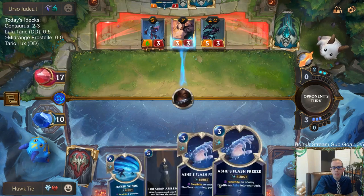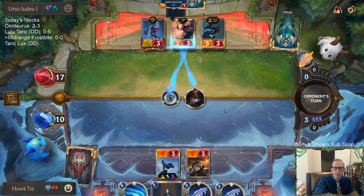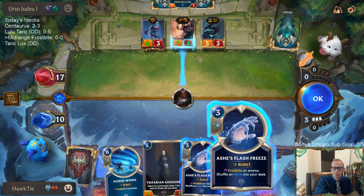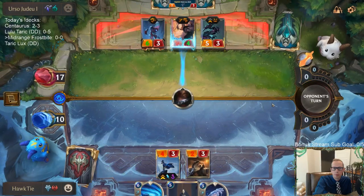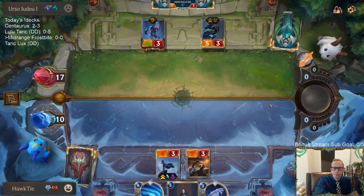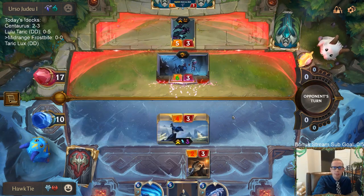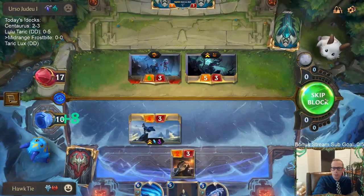That was the worst case scenario for me though. So our Ash will die. I would have been a lot more confident in the game if they didn't have that pale cascade — with that pale cascade, I'm less confident now.